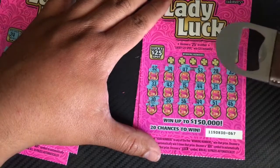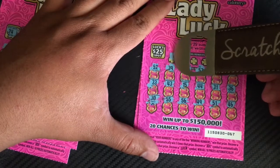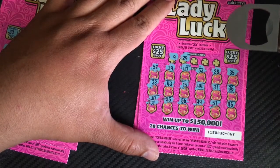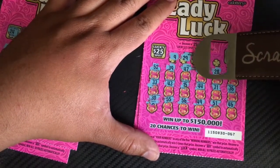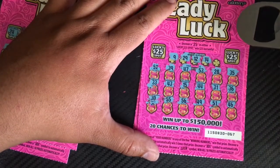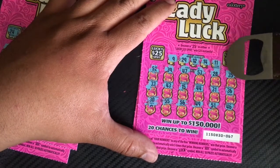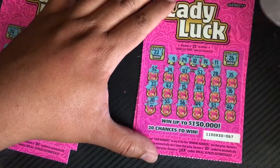Let's get our numbers. First number is a 9 — do we have a 9? Nope. Second: 29, we have a 28. 33, no. 29, no. 12 — we have a 12, no. 14 — we have a 14, nope. And 11 — no 11 on this one. Lucky spot 25: 26 and 23.